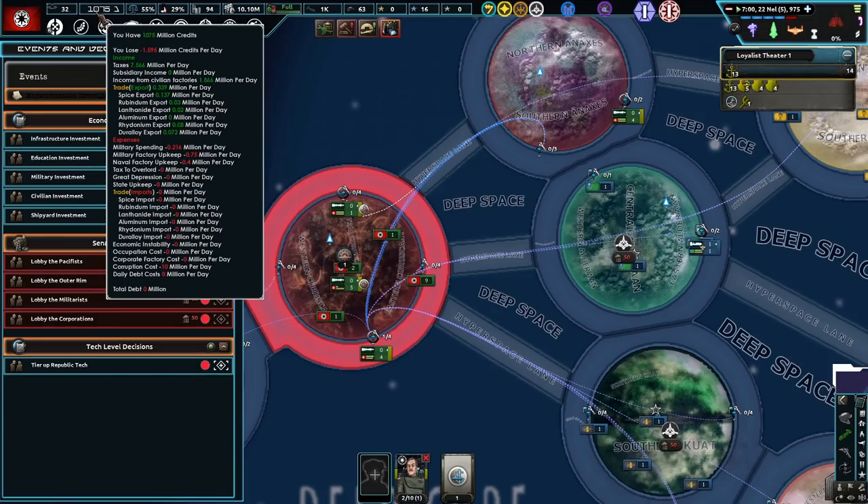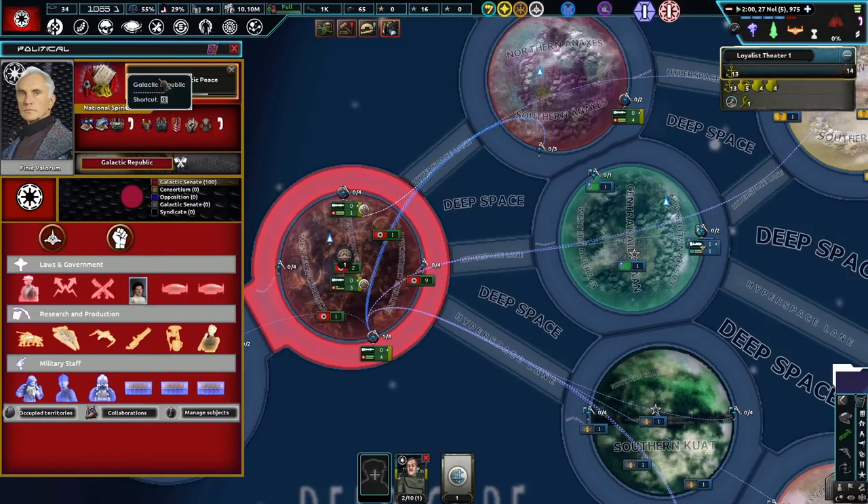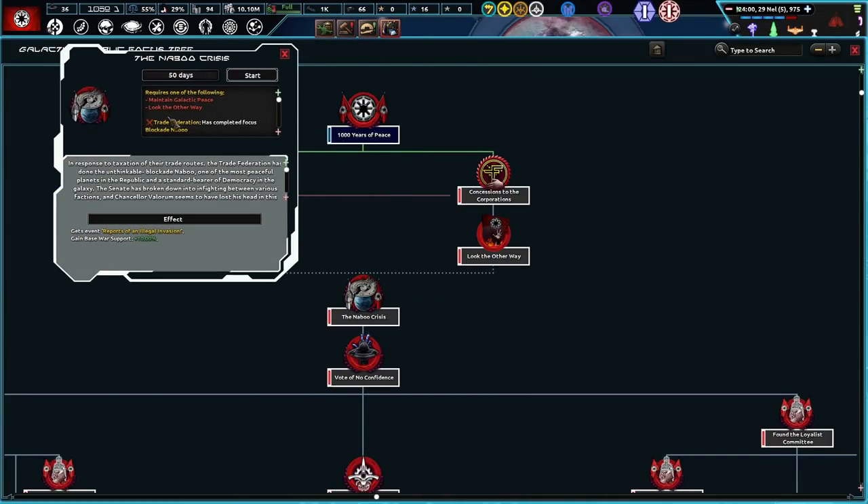How do we lose less money? Now we lose 1.6 million a day — okay, that's definitely a little better. But we have a Naboo crisis.